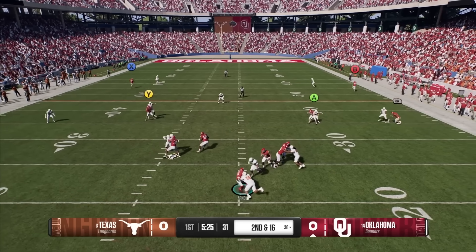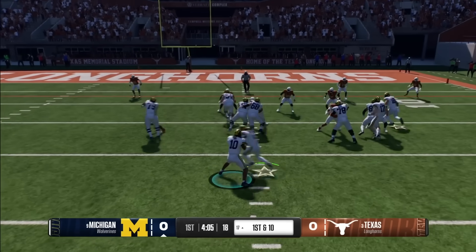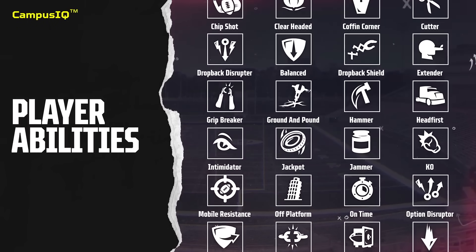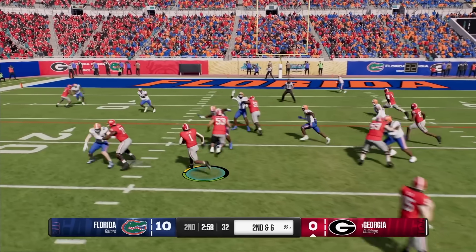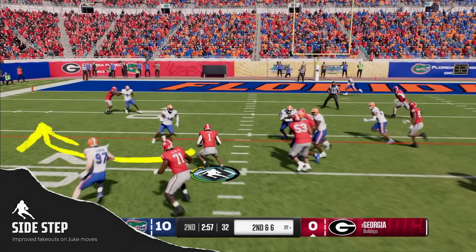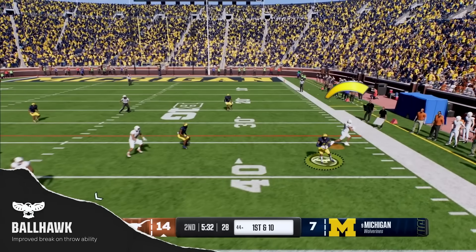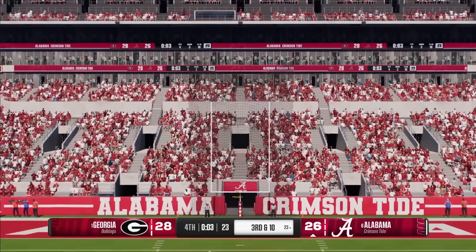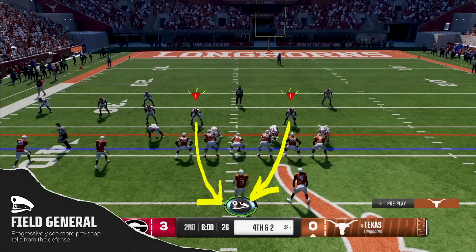The first mental ability shown is Field General, which seems to be for quarterbacks. At lower levels you can identify blitzers pre-snap; at higher levels you can identify pre-snap coverages; and at platinum, you can even see disguised coverages — only briefly though. Some people were annoyed that you'd be able to see coverage shells, thinking it's training wheels for people who don't know football. But if it's a disguised coverage, there's now a real use for this. Platinum quarterbacks become incredibly valuable because if they're showing Cover 0 blitz but it's actually Cover 4, you can see it before the snap and adjust.